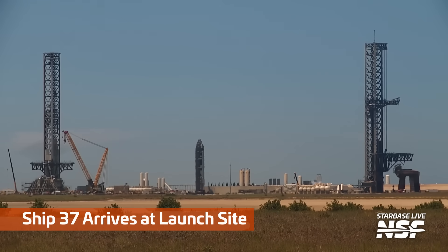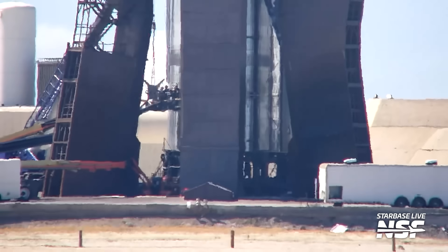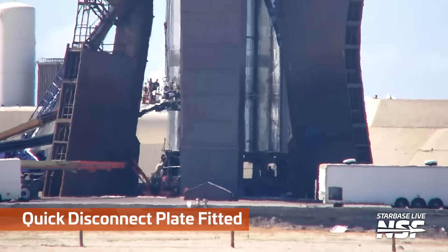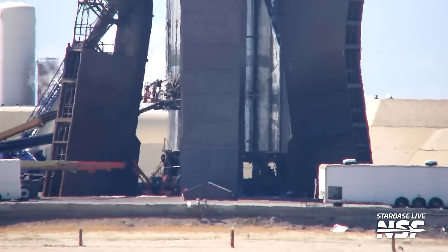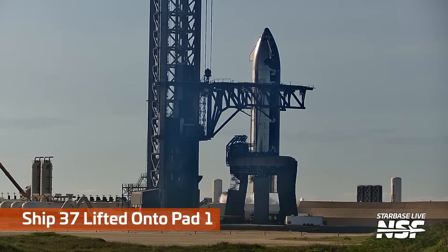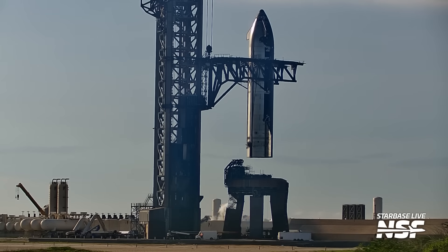From the SBO cameras we can see it rolling along the launch site from the southern view, looking towards the north. It approaches the pad — 'scurry' is a good verb for the ship going in between the chopsticks. There between the two legs on the left-hand side is that ship quick disconnect plate. Because this is not a quick disconnect scenario, they attach it to the side of the ship on the ground and then pick it up and plug those flex hoses into it.